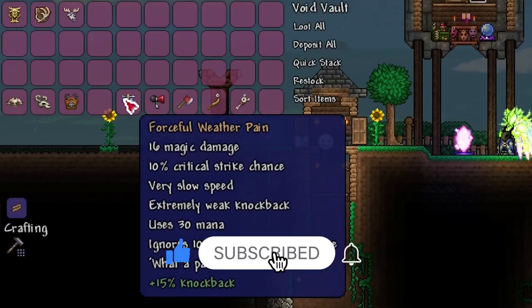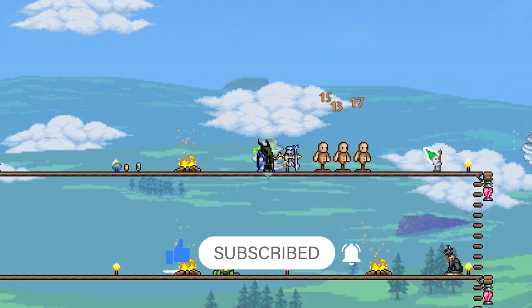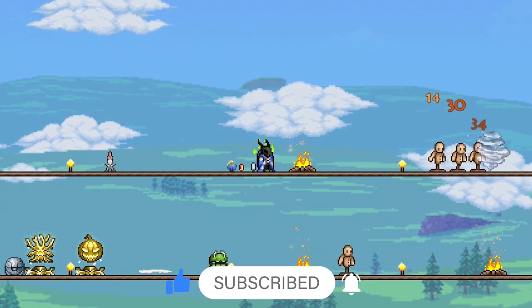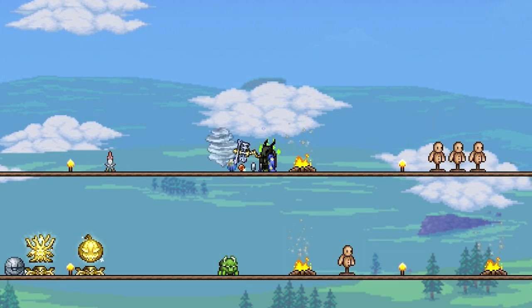This is a really cool pre-hardmode magic weapon. Essentially it's one of those set and forget type weapons, similar to the Crimson Rod or Clinger Staff or something like that. And it summons out a homing tornado cloud thing.